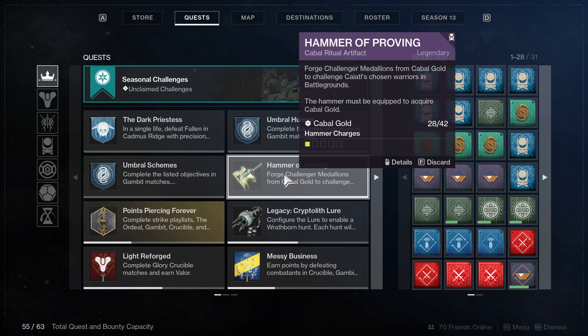Strikes seem to be a good time investment versus gold — I've gotten anywhere from 14 from a Vanguard strike playlist, and about 16 from an Adept Nightfall. Public events give three gold if you don't do the heroic, so make sure you do the heroic for seven. Running three or four public events on EDZ can be a decent farm. Nightmare hunts give about three gold, so those probably aren't worth your time.